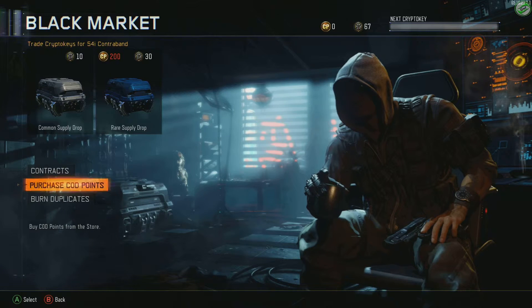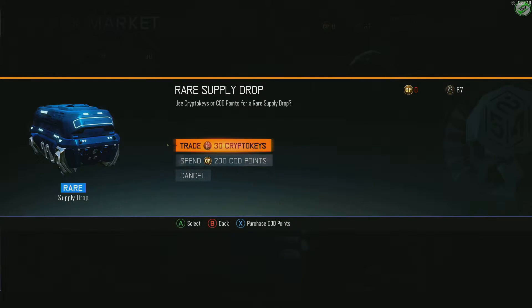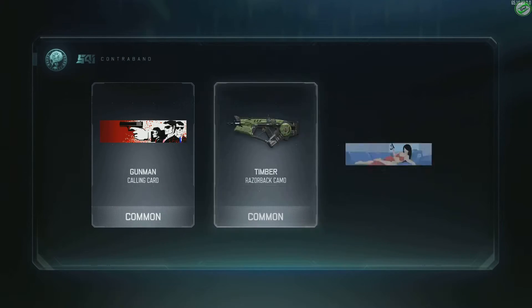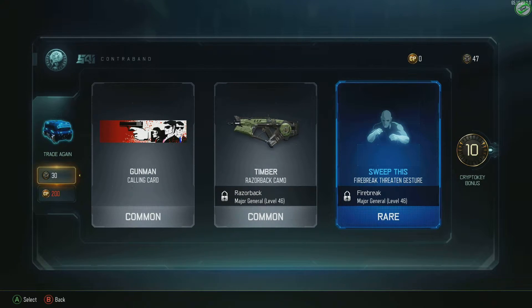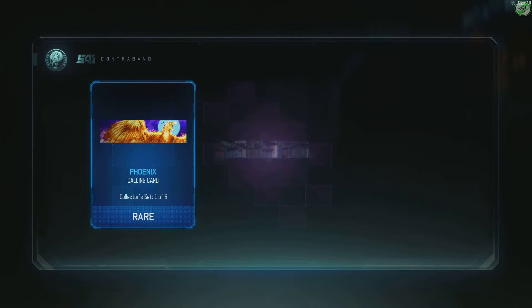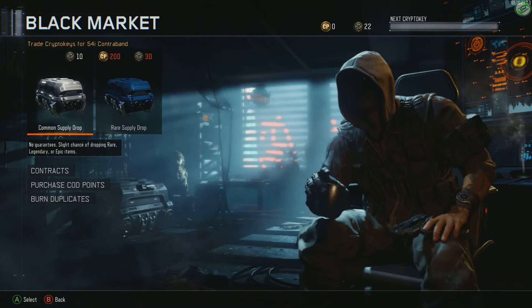Obviously we have no duplicates. We're going to go ahead and open up two rare supply drops. We're going to trade 30 crypto keys - nothing that great, 10 crypto key bonus. Let's trade another 30. Come on give us another weapon. Okay, that doesn't work either, 22 crypto keys left.